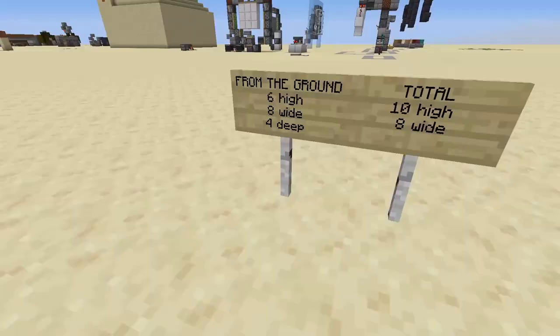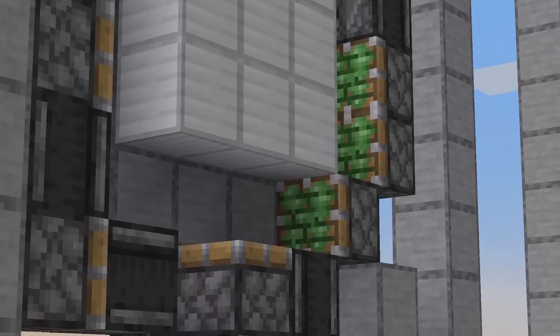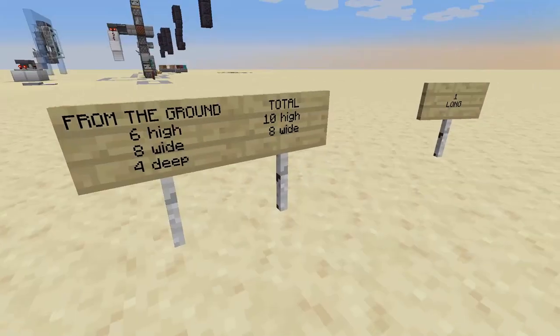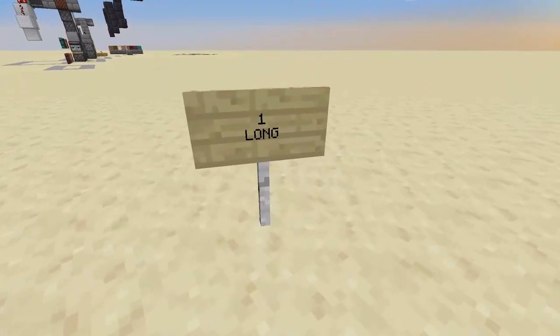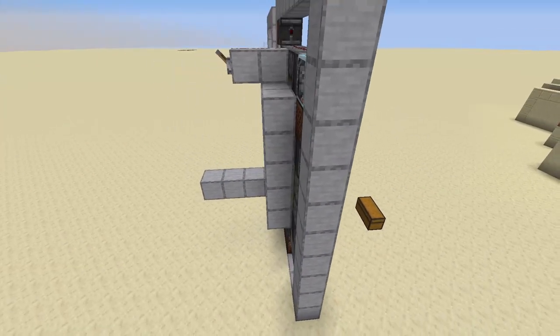But first let's talk sizes. This door occupies, counting from the ground where you go in, 6 height, 8 wide and 40. In total 10 height and 8 wide. And only one long, as you can see, no rest in the front.